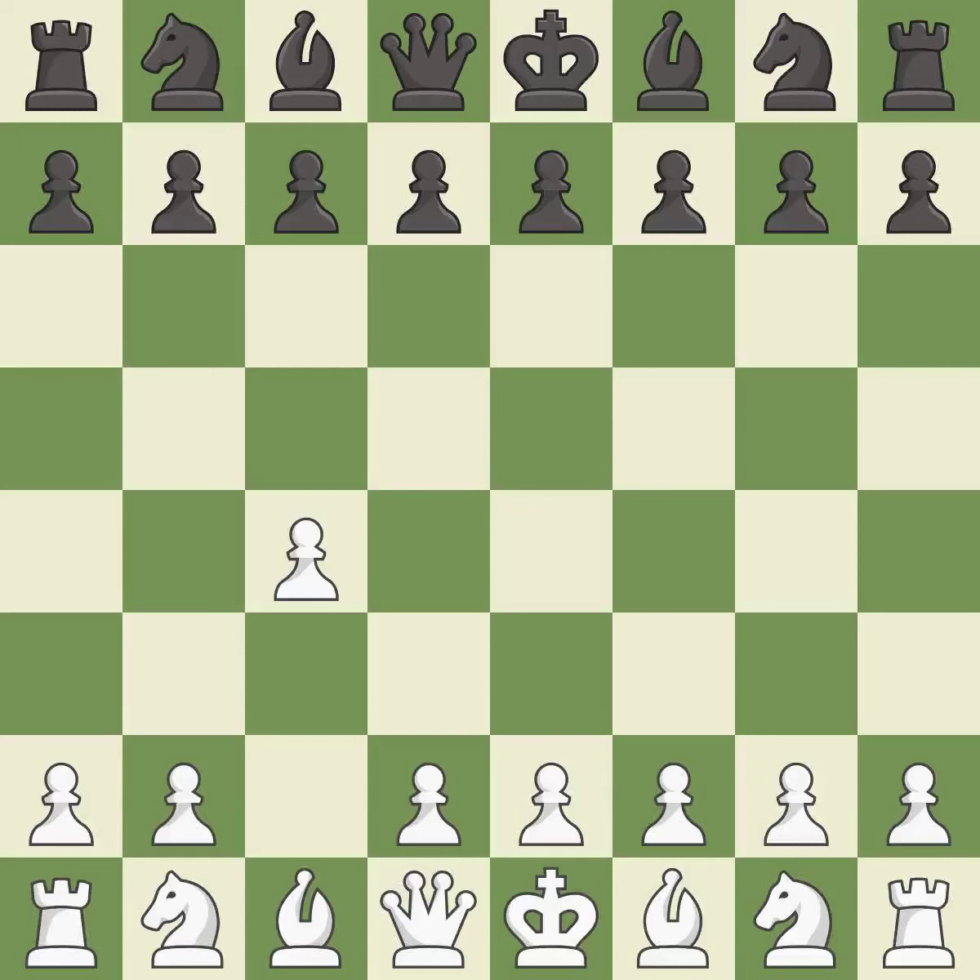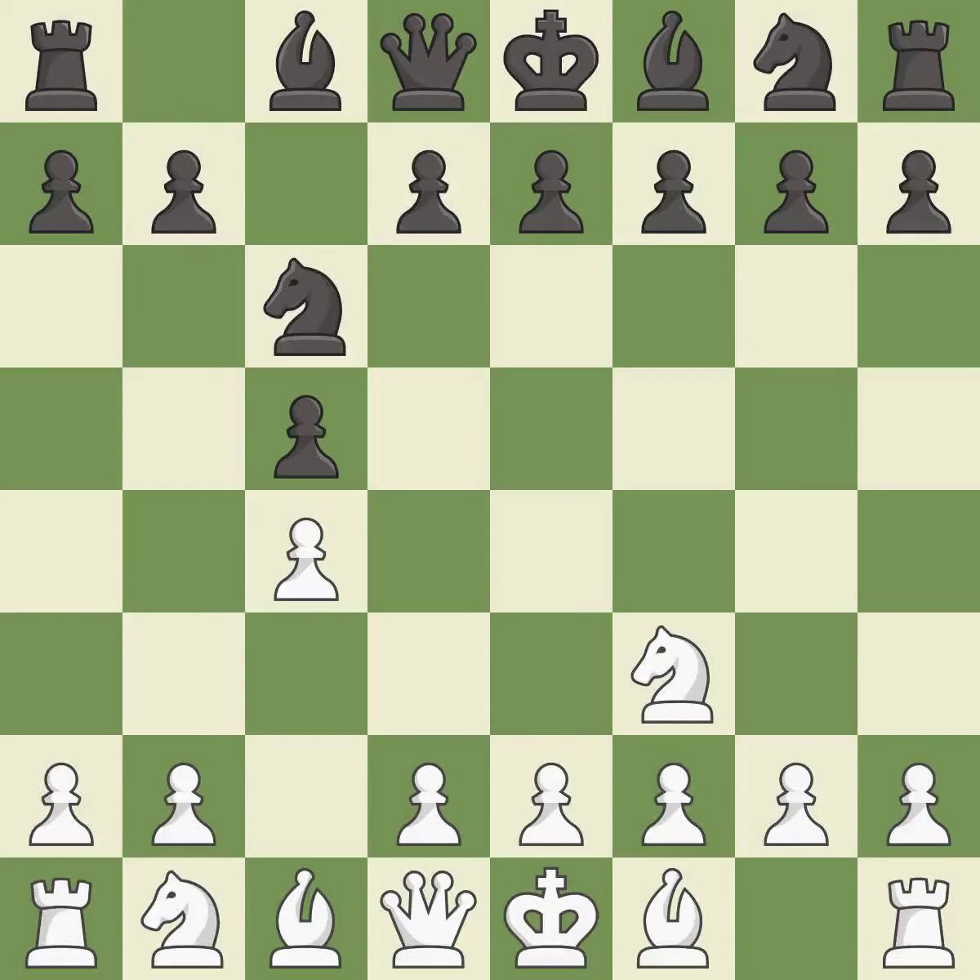The English is a more patient opening where white plays c4 to control the d5 square without committing a central pawn. c5 meets c4 with a symmetrical approach to controlling the center. Nf3 develops the knight and controls the d4 and e5 squares. Nc6 develops the knight toward the center and controls the d4 and e5 squares.